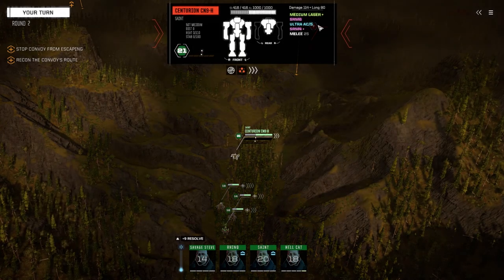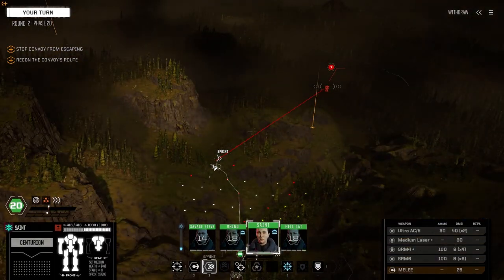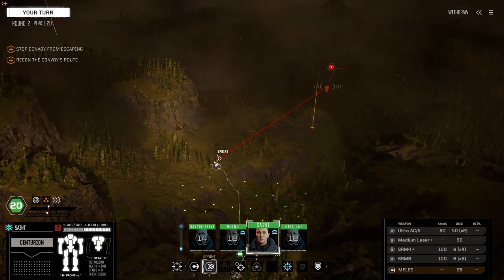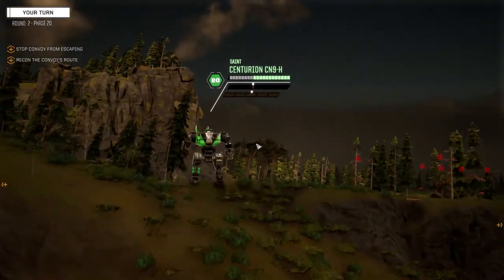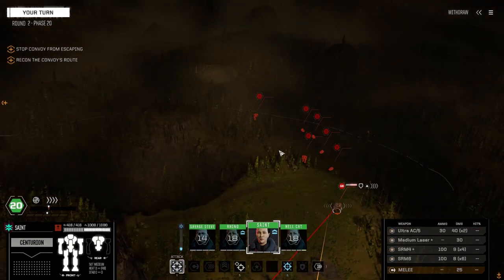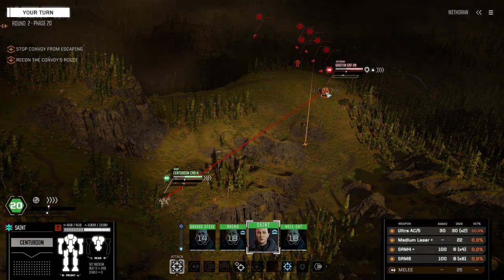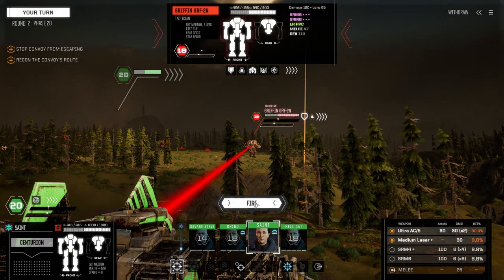So Saint's going to be able to engage. Not going to engage that guy. Let's get up here. We've got a good sense of what we're up against — four vehicles and only three mechs for protection? Probably something past where I can't see. Wow, that's a really bad chance to hit, but we'll take the shot with the Ultra 5 and the medium laser.